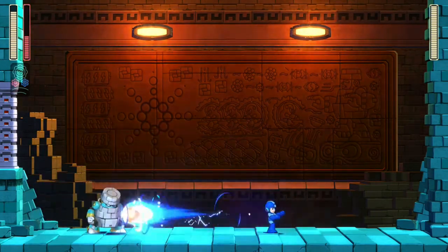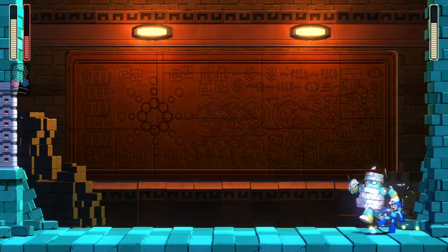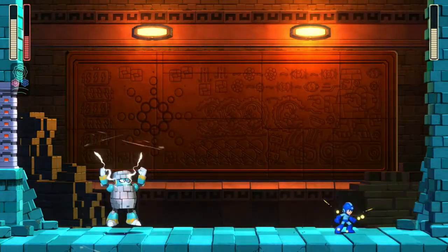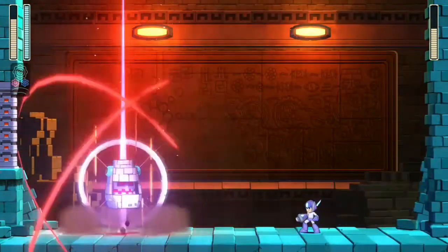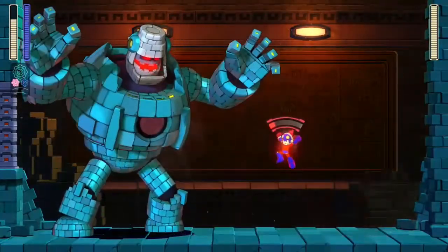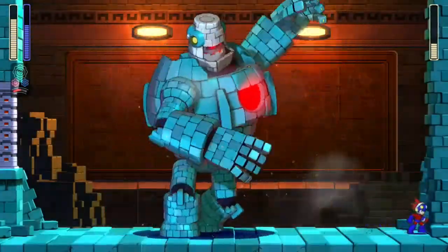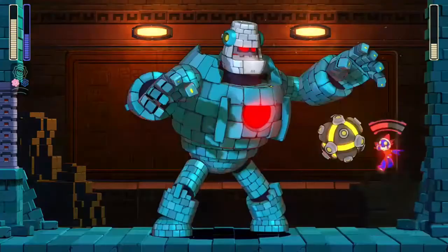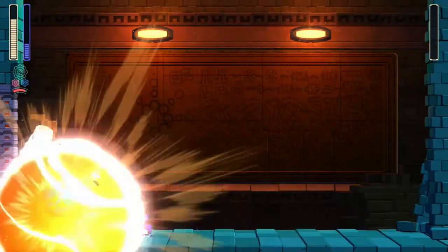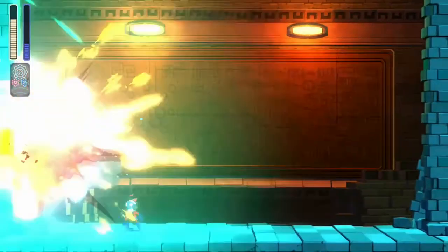By the way, he's just going to constantly run back and forth until you actually attack him. As you can see, until you actually attack him, he just runs back and forth. And when you do enough damage, he turns into a giant brick monster. The weakness is that light on his chest - and that's what I was saving Blast Man's weapon for. And we got him. Not too hard - very easy if you have his weakness.